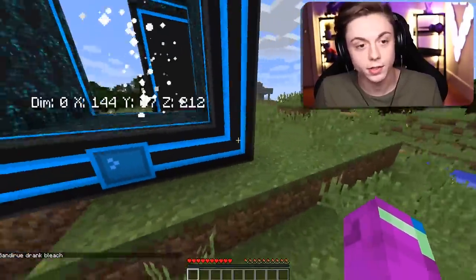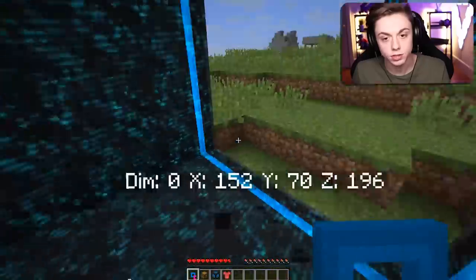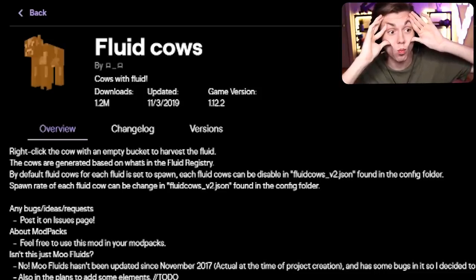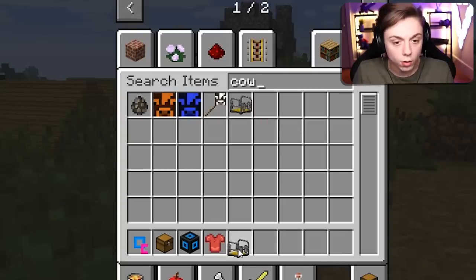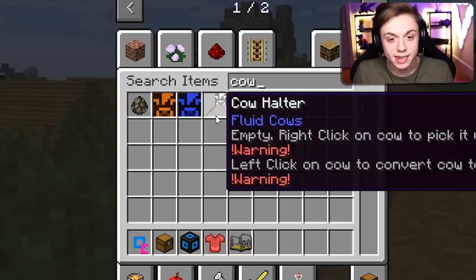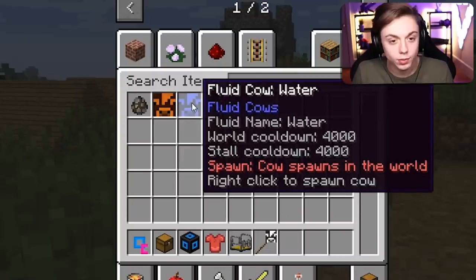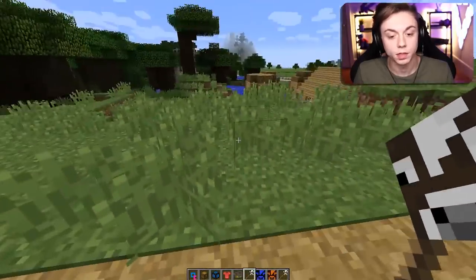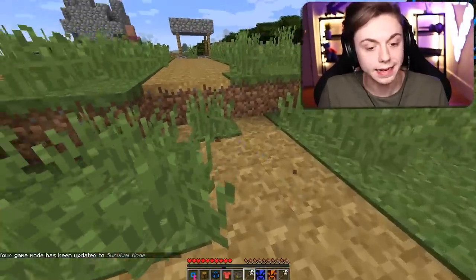Fluid Cows: right click on the cow with an empty bucket to harvest the fluid. The cows are generated based on the fluid registry. I just want to be able to milk anything — oil cows, cereal cows, milk cows. We got a cow stall, a cow halter — right click to pick up. I can pick up a cow with that! We got a water cow and a lava cow.